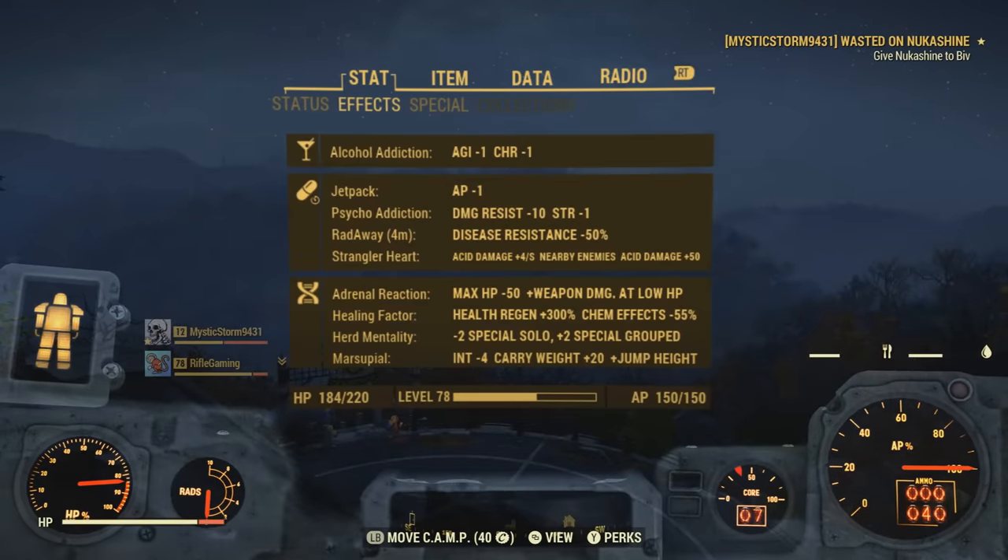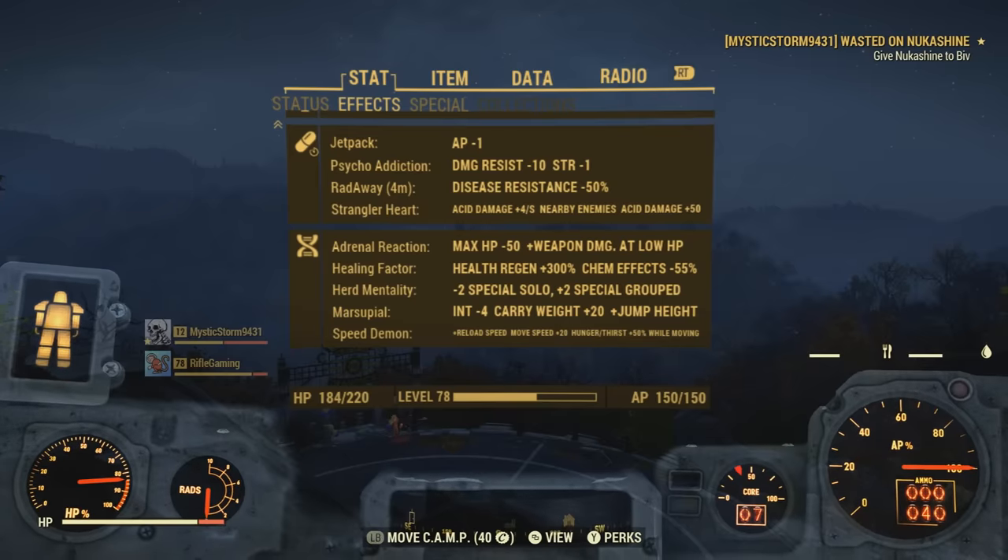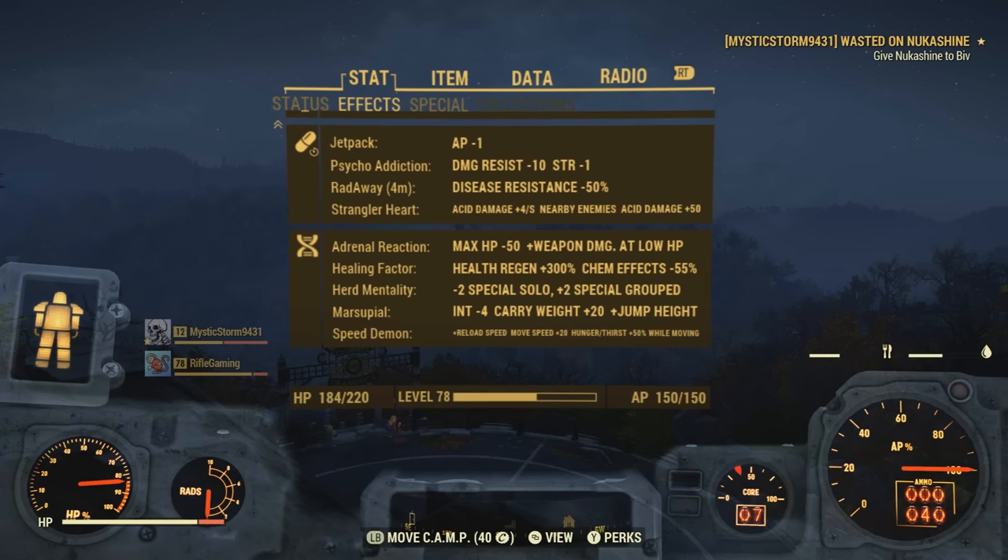I don't have this character fully set up in mutations, but I do have quite a few. Here are the mutations I'm rocking: Adrenal Reaction, Healing Factor, Herd Mentality, Marsupial, and Speed Demon. Honestly, I don't know why I have Adrenal Reaction because that's meant for low health builds — that's something I don't recommend getting as a mutation if you're going for a high health tank build character. It's just useful for low health.